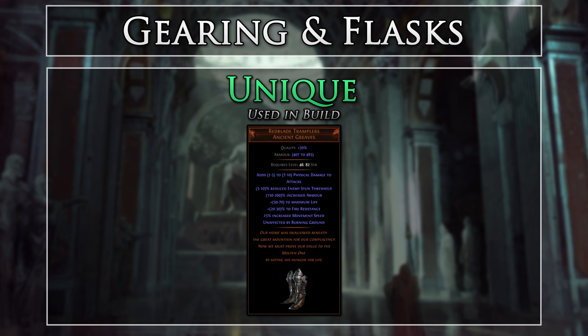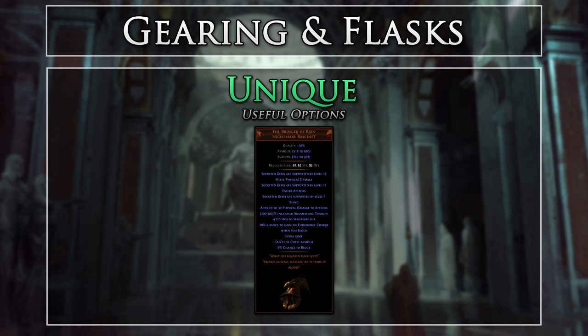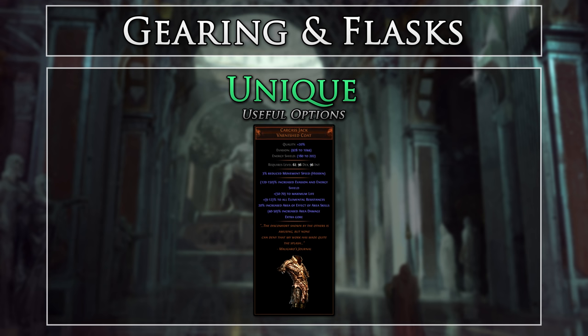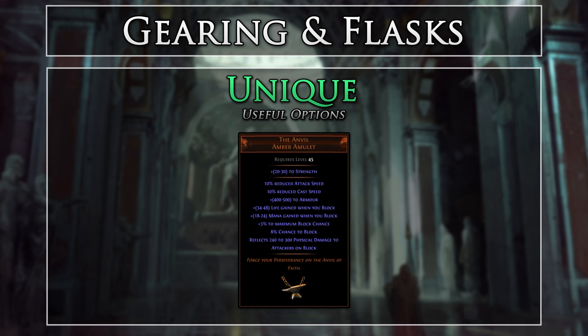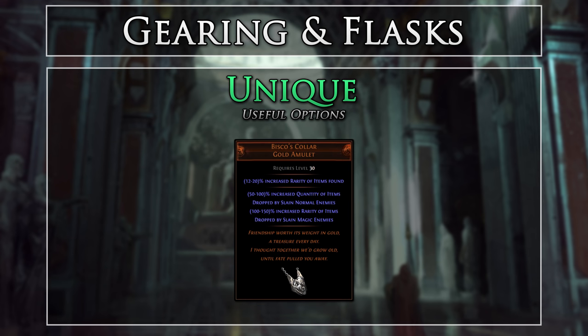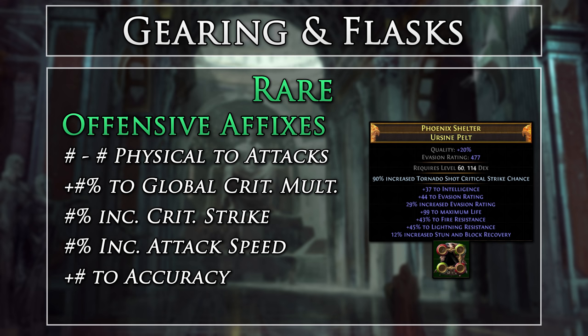Red Blade Tramplers are boots that provide a decent life roll, resistance, movement speed, and flat physical damage to attacks — a solid all-around choice for offensive boots. Other optional uniques include: Bringer of Rain, a solid pseudo-7-link you can use early in a league before you have a 5 or 6-link chest; Carcass Jack, a great offensive chest providing life, resistances, area of effect, and evasion, though you will need 4 off-color sockets; Bloodgrip Amulet with physical damage, life, and percentage life regeneration — great for running labyrinths; The Anvil amulet, which provides lots of defense through armor, block chance, and life gained on block; and Bisco's Collar for maximizing returns while mapping. For rare gear, you will be looking for evasion-based gear.